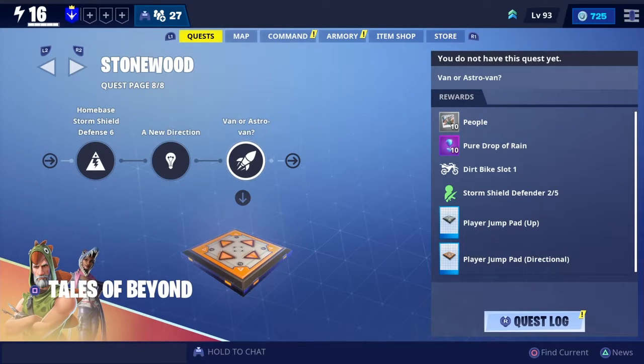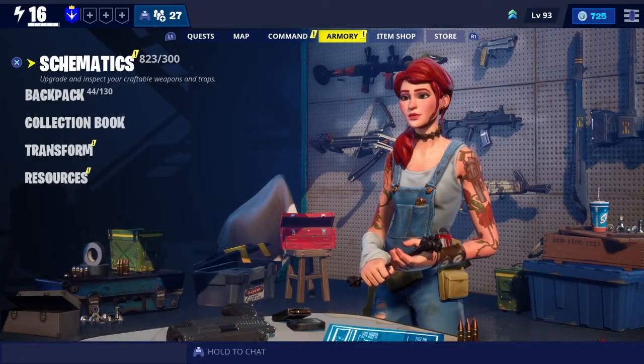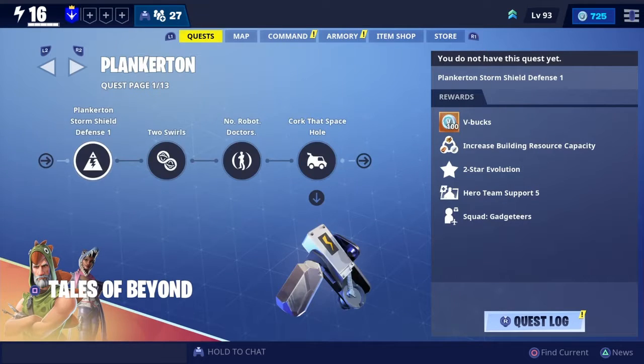If you've never played this mode before, your first question is: what is Fortnite Save the World? Well, Fortnite Save the World is a hybrid of a looter shooter and a tower defense game. It's definitely more of a tower defense survival kind of thing, but the looter shooter aspect is in there too. There's a lot of shooting, looting, and crafting in this game, as you can tell with the schematics, the inventory, the collection book, and the armory section.